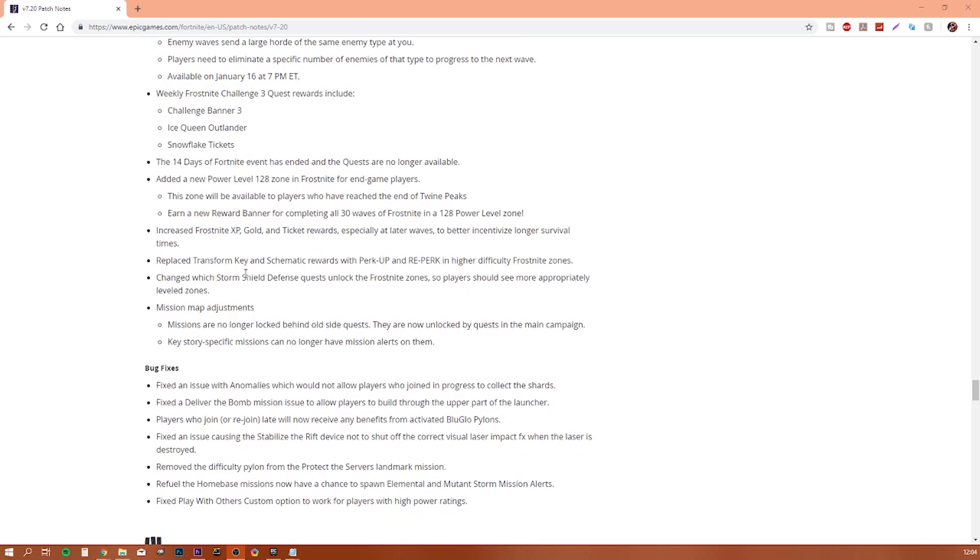The 40 Days of Frost Knight is no longer available. They also added a Power Level 128 zone in the Frost Knight for end-game players, which is really nice. I'm not an end-game player myself yet, but it's good that they're doing something for end-game players so they can keep on playing and grinding. This zone will be available to players who have reached the end of Twine Peaks.